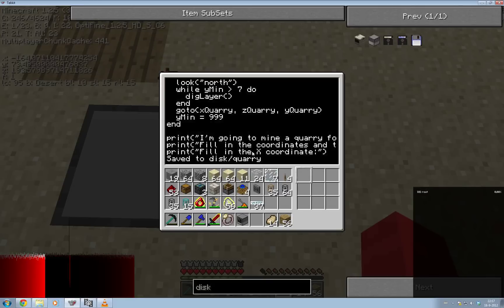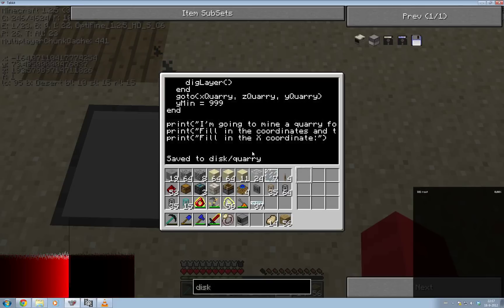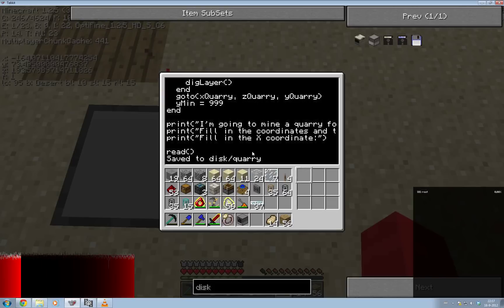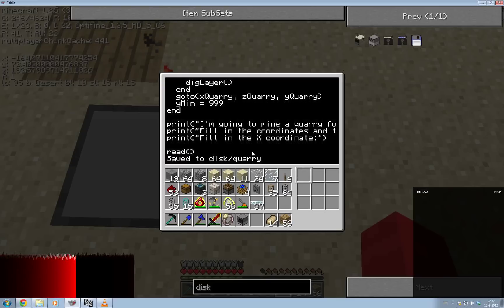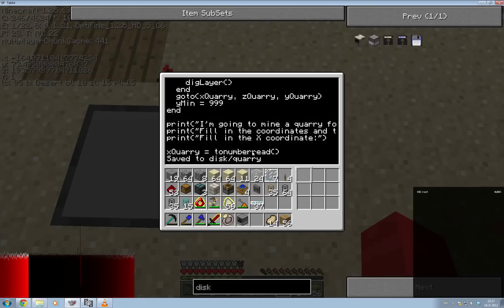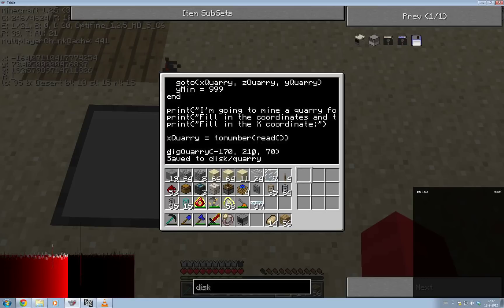Here's how this works — it's really simple. You use one function called 'read', and what it does is wait for the user to type something and then store that in a variable. We're going to say x_quarry is equal to read. And just to be safe, we're going to convert this to a number, because I think it reads the input as text.